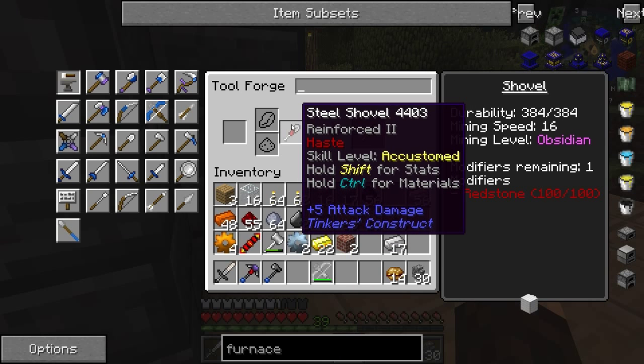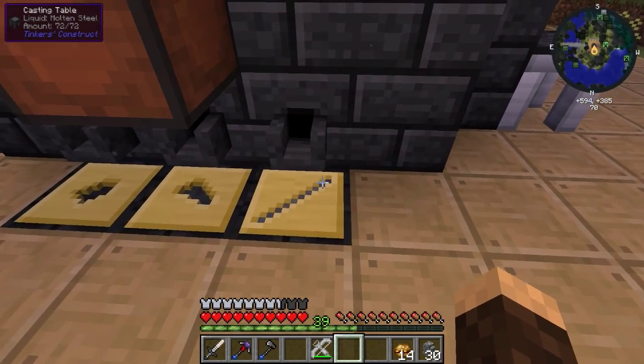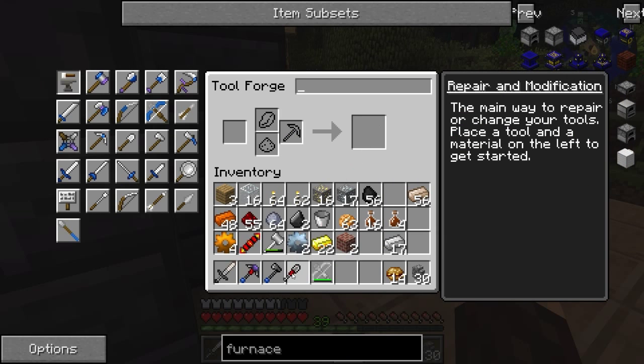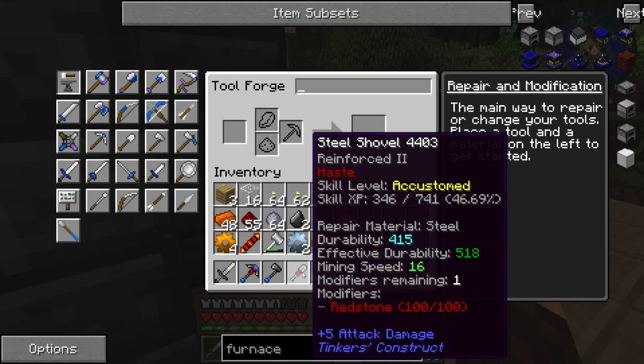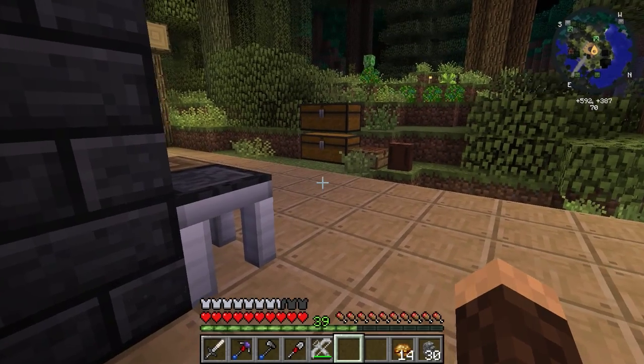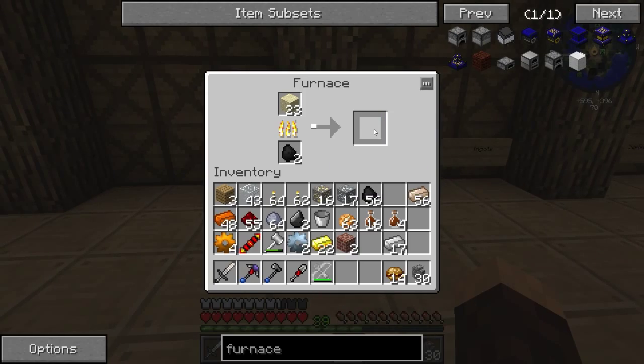Did I need another one of these guys? Yeah, I need another one. So boom, and then boom — there we go. So we have a full steel set, which is awesome. How much durability does this have? 415. That is definitely more — I think iron was like 250, something like that. Full steel tools are going to be way better than iron tools. We mine faster, we have more durability, and we can mine higher-tier ores as well.